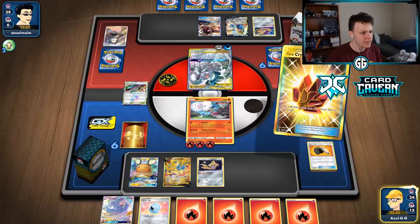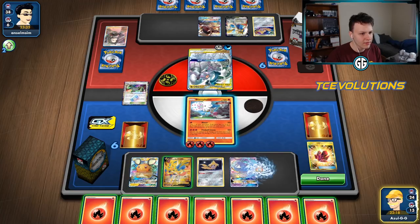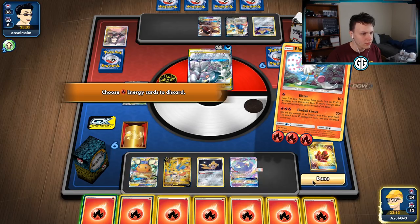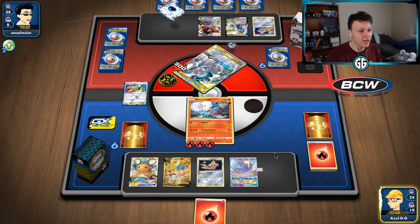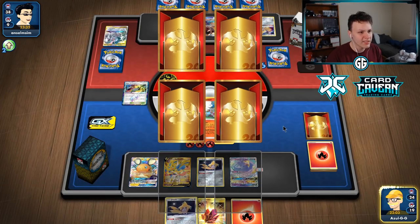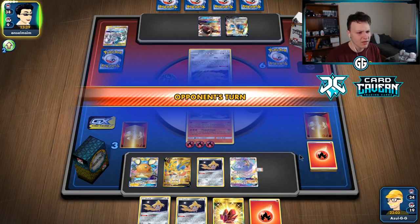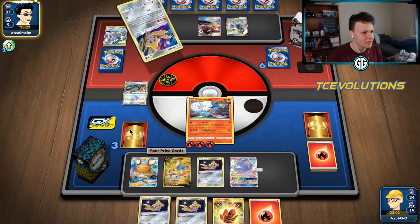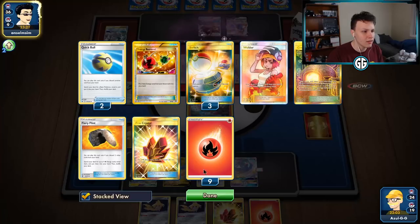Play the Fire Crystal - because if I put down the Oricorio I kind of want the Egg on it to protect it. If they knock out our active we draw three with Oricorio, and then if they knock out our Oricorio we draw from the Egg. So it protects our draw power on the next turn guaranteed. Two of the three prized Jirachis into hand, so there's one more Jirachi prized, one Fire Energy prized. We got the Fire Crystal out which is maybe the most important one to see.